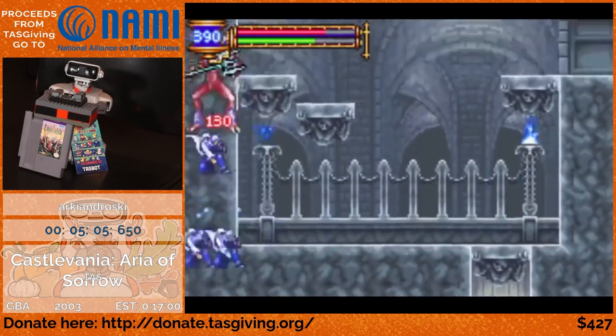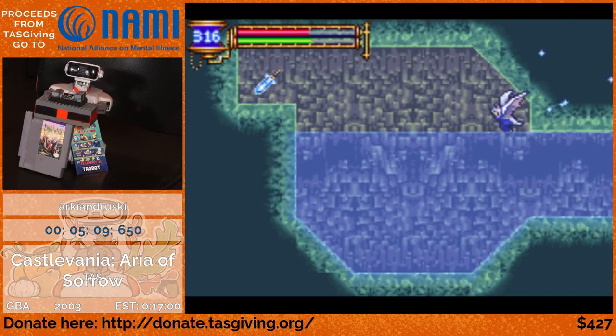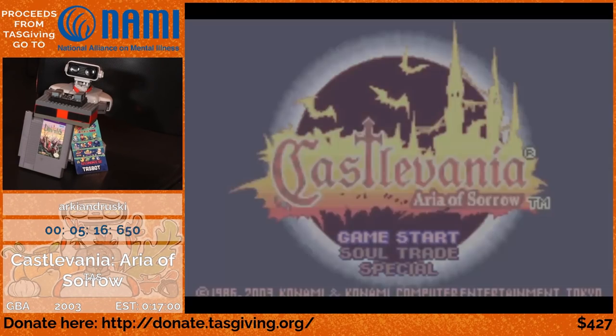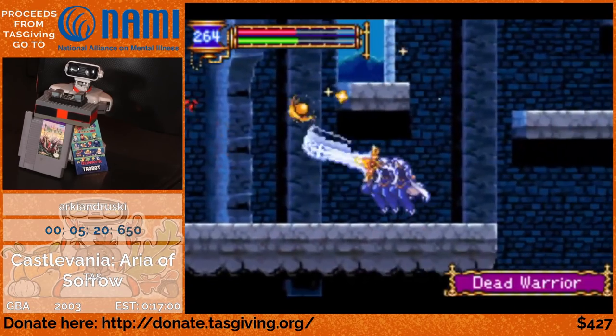He also collected the Hippogriff Soul there, which will allow him to go up. So here he gets the Claimsolias — I think it's called. It's basically the strongest sword in the game, and he's going to be using that to get a really high attack power for the rest of this.